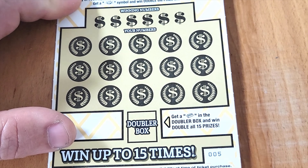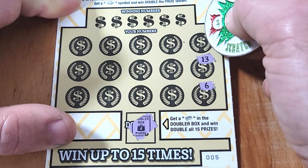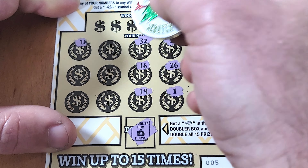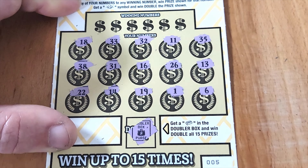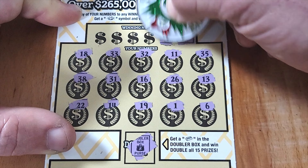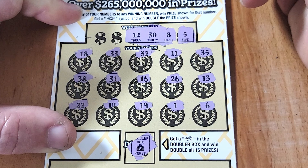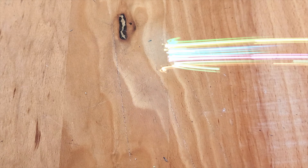Ticket 5 — stay alive! Got a purse symbol. Numbers scattered: 6, 13, 35, 11, 26, 1, 19, 16, 32, 18, 33, 31, 14, 22, 38. Checking matches for 5, 8, 30, 12, 9, 3 — we have an 11 and 13 but no 12, a 31 but no dirty 30. Another loser for the loser pile.